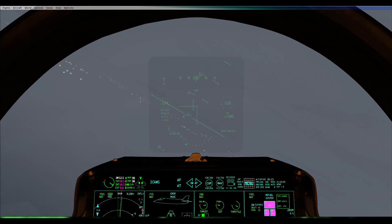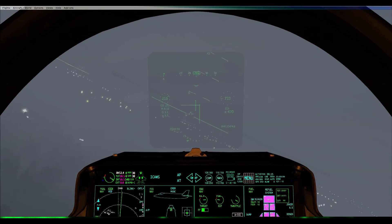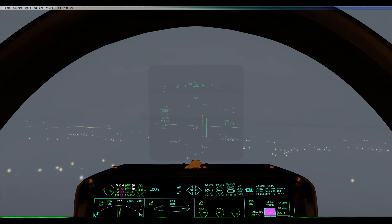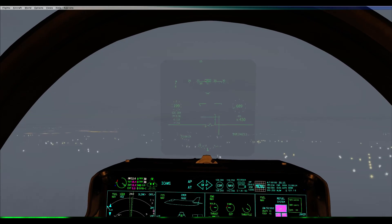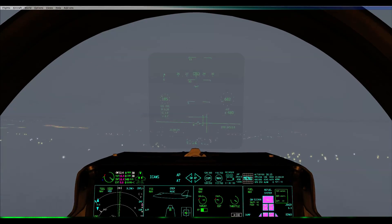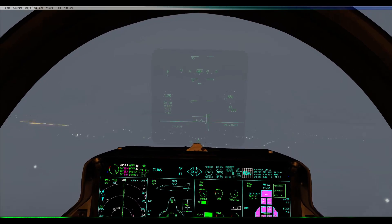I'm actually rotating. Funny thing is I'm going to be at about 2 miles by the time I'm actually established on the path and slope. Gear and flap set. 3 miles — still not actually established. Interesting — popping out of that layer of fog. My HUD brightness has increased randomly. Yeah, it might be the clouds affecting it. Turning in.